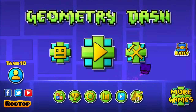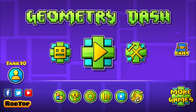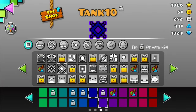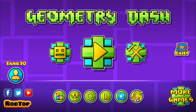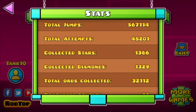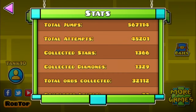Now, how do you get demon keys? It's pretty simple — every 500 orbs equals one demon key. However, the 500 orbs do not count if you get them from chests. You can only get orbs from playing online levels. So every 500 online level orbs equals one demon key. If you go to your stats, it'll say total orbs collected — for me personally it shows 32,112 orbs collected.